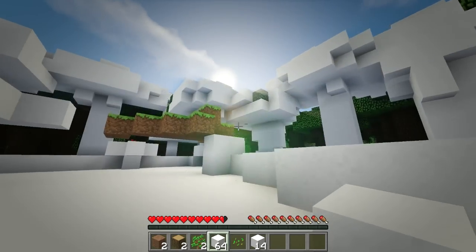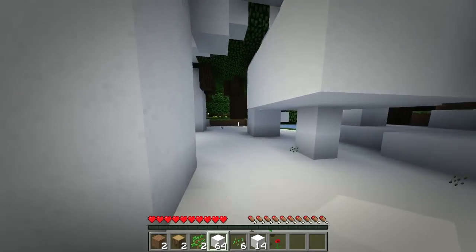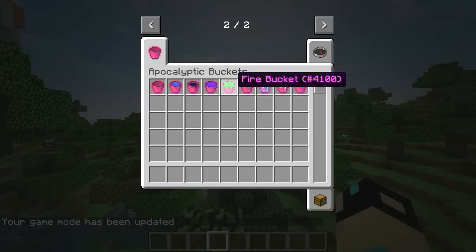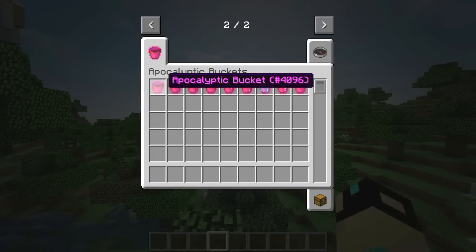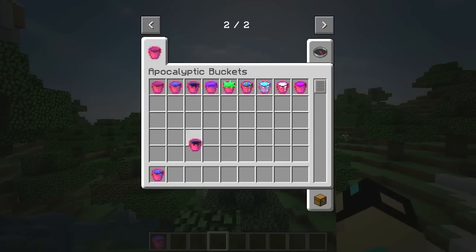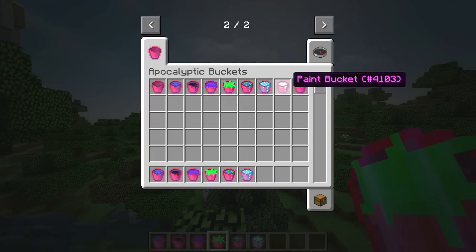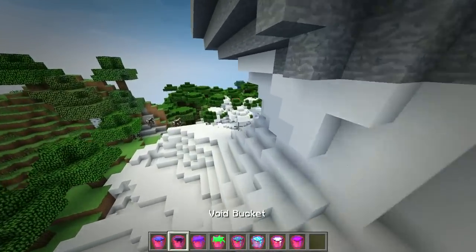Welcome to a mod review of the Apocalyptic Buckets mod. This is a basic mod — it adds a bunch of apocalyptic buckets. We've got a tsunami bucket, a void bucket, a black hole bucket, a fire bucket, a toxic frozen paint, and another paint bucket.